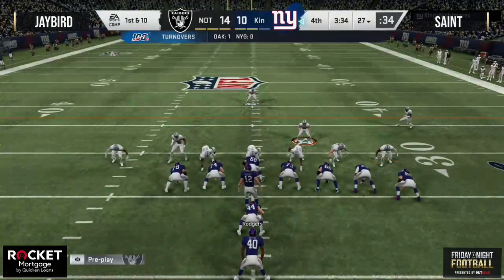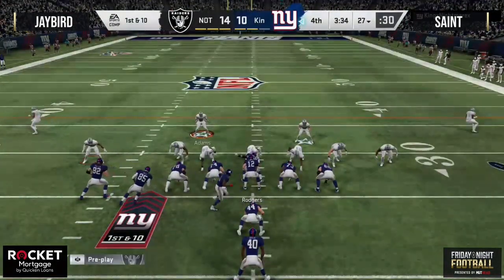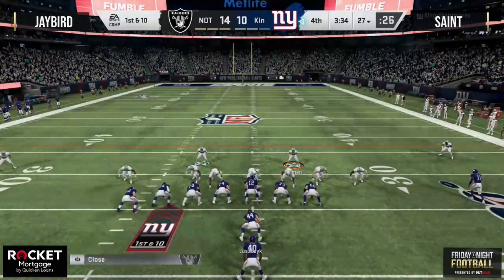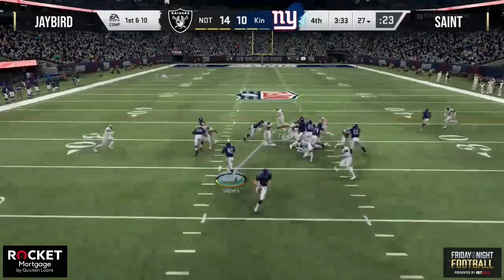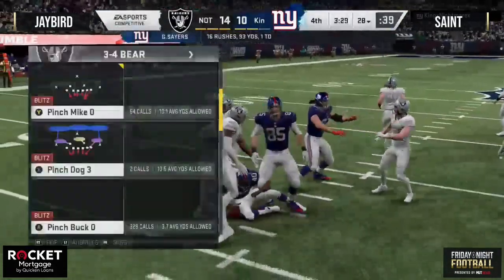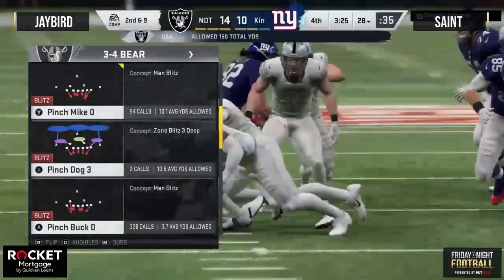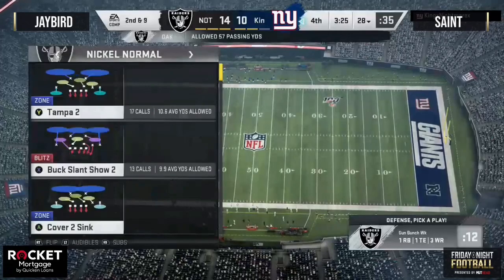That was probably an auto-hurdle animation — one of the players fell down on the ground in front of Gale Sayers, and sometimes that triggers the running back to auto-hurdle over them. But as you guys know, if you hurdle in this game there is a chance that if you get caught in the air the ball's coming out — that's exactly what happened. How about the big defensive play! Gale Sayers dropped the ball. Could that have kept Saint alive to get his own $1,000 Blitz Cash?